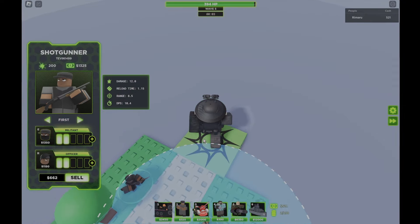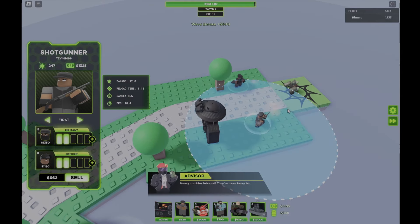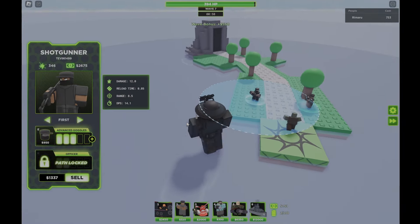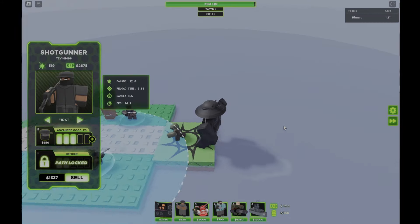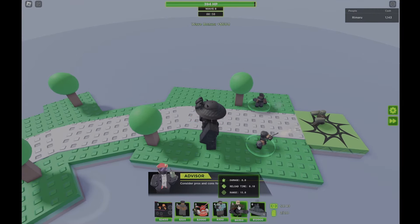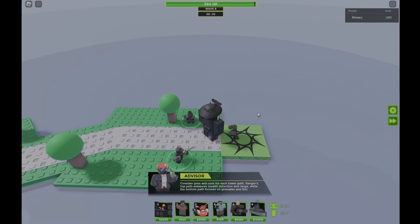Save up for the Militant upgrade on this Shotgunner — you can skip waves if you have to. Now that you've got the Militant upgrade, save up for Advanced Goggles so you get that hidden detection before the Stealths come in, so you don't take an aggressive amount of damage. Then it's just saving for Juggernaut — feel free to skip every wave until then.